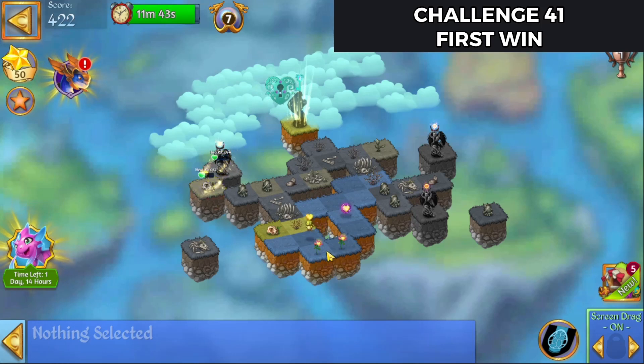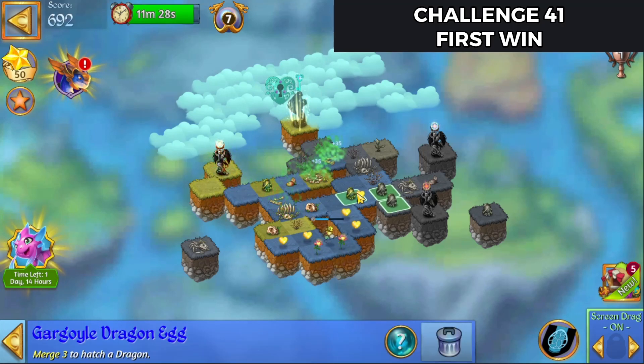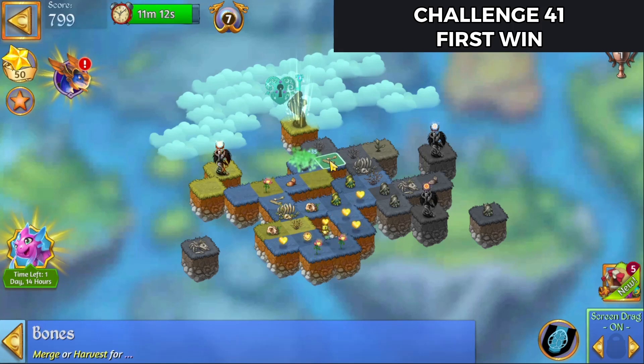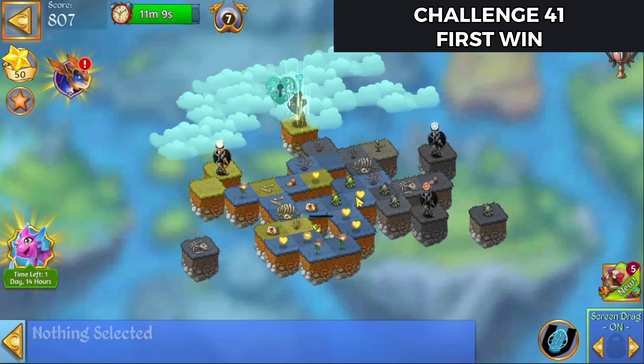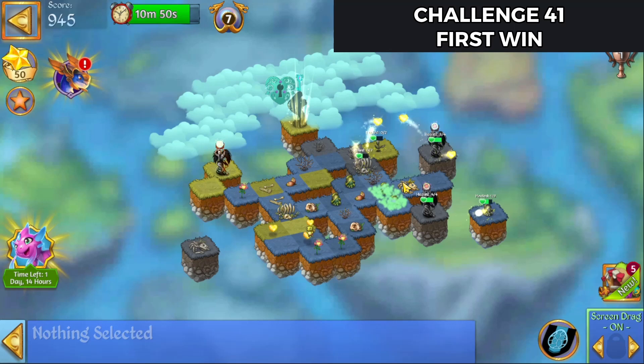We're going to bring that over. Bring that orb up there and launch it. Bring that egg over and that one over. Merge those, merge those. Merge those. Those essences over. Merge there and get another combo orb. Bring that over for that egg. And it missed the egg. We'll bring this one over, launch that. Now we can get the egg.